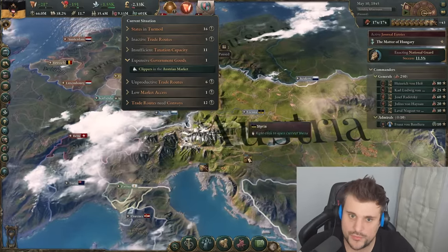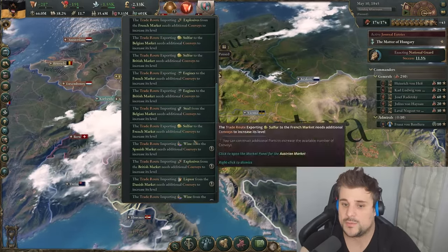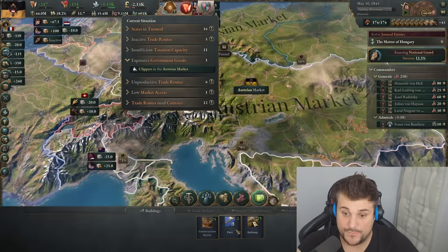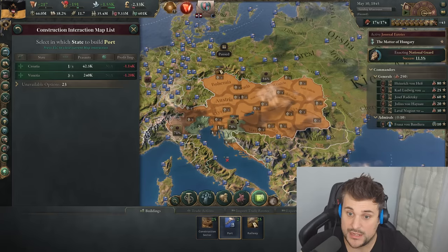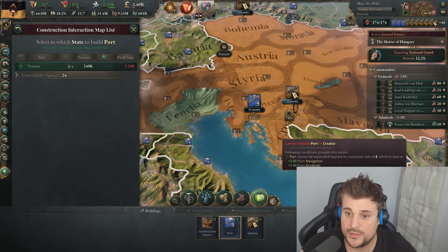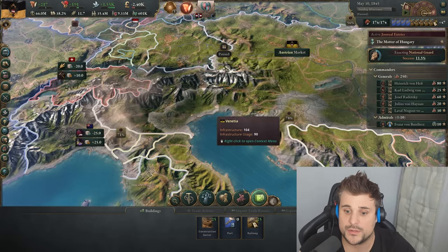We've reached a tipping point where you want to export a lot of goods but have a lack of convoys for that. The only way around that is to build more ports, and if you want to expand how much you're earning, that's the only thing you can actually do. More ports.